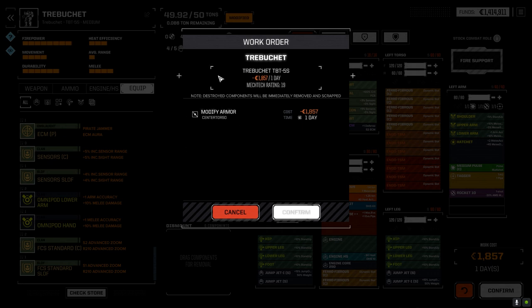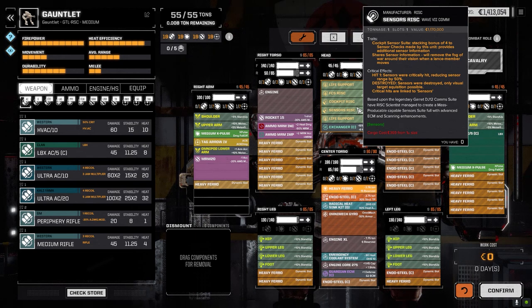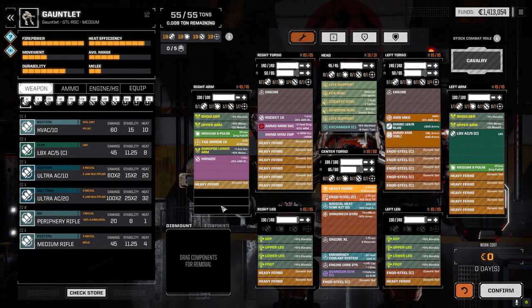I already know what mission we're taking too. So we'll be ready to go, and let's have a look at the gauntlet. The gauntlet changed slightly now. I'm kind of regretting taking the medium-range missiles — I think I should have gone with the two snub-nosed PPCs. I was worried about mitigating the heat, but we could have switched out the radical double heatsink kit for the prototype double heatsink kit. But you know, hindsight's 20/20, so we got what we got.